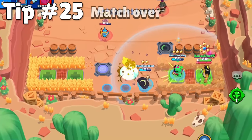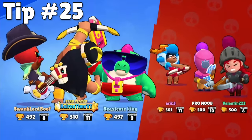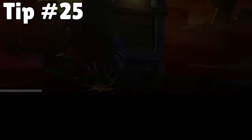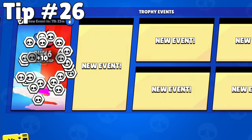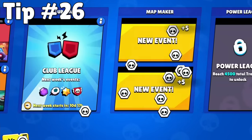One way to get some spare tokens that a lot of people miss out on is playing the candidates of the day in the map maker at least three times a day. You get free tokens for the three maps that you vote on each day, and if you don't play map maker frequently, it's easy to forget. You'll also want to at least log in and claim your free tokens every day by tapping on the new maps every time they switch. The different modes are on a different time cycle, but they refresh at least once every 24 hours.